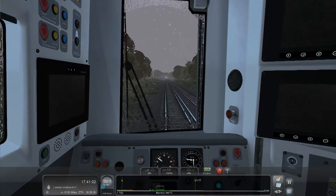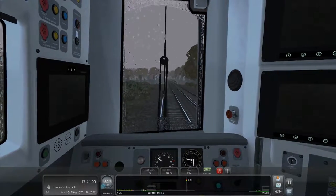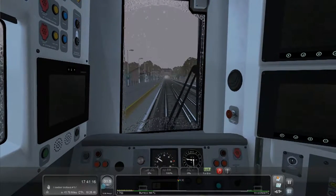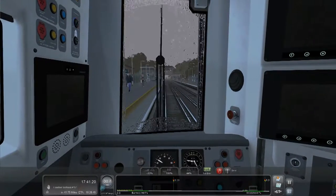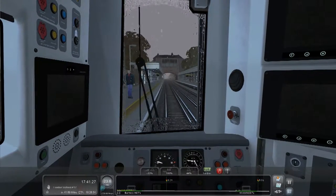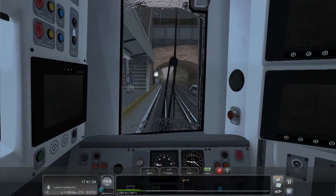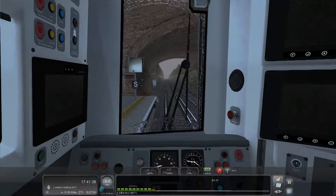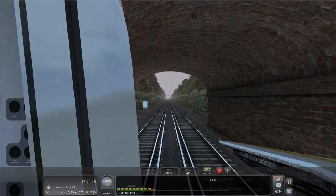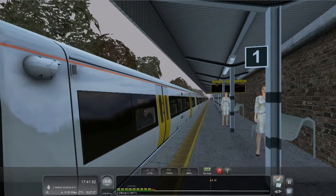Release the brakes - let's coast into the platform. I was expecting something bigger because Burgess Hill is a big town. We're gonna have to stop right down the end because this is a pretty long train. We need to brake a bit more - not sure where the end of the platform is. Whoa, that was a big jolt. We need to brake a bit more - oh, overshoot. That was an emergency brake, didn't need to do that. Oh, just a bit too far - not bad though.